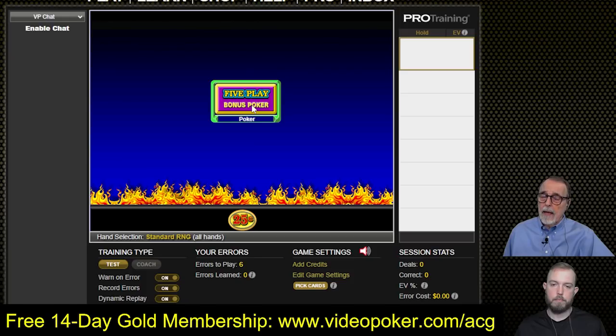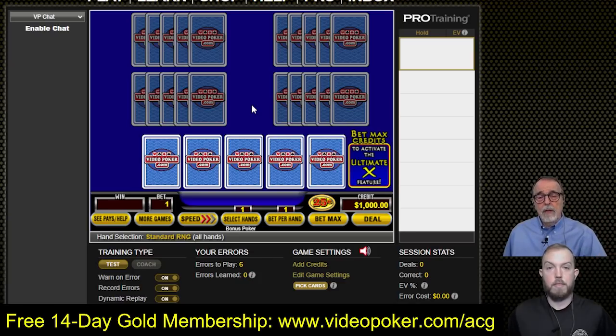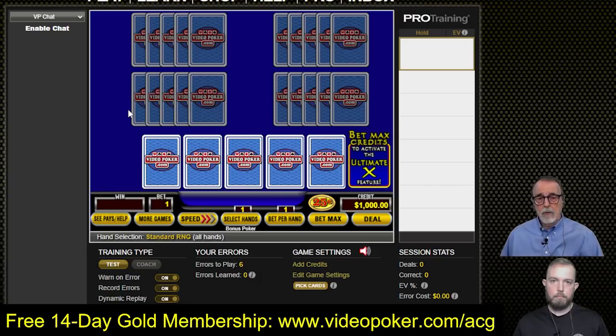In Ultimate X, there are strategy changes, and it can be quite complex. Some of them nobody plays perfectly because it depends on the multiplier that's offered and the pay table you're using — it can change based on those. So this is a bit of a learning experience for us. I practiced the other day, Matt practiced a little bit, so hopefully we won't make too many mistakes. As a disclaimer, Steve practiced maybe 30 minutes, and I practiced maybe 10 minutes. So this should be a little interesting.